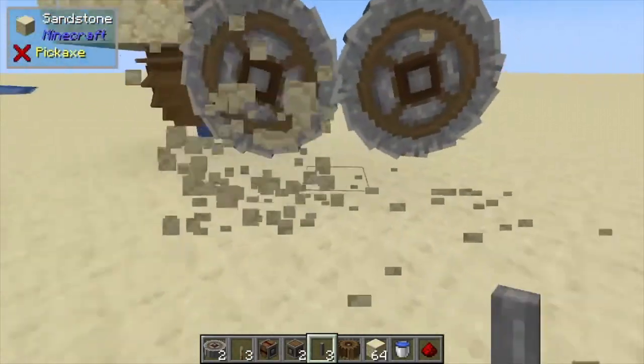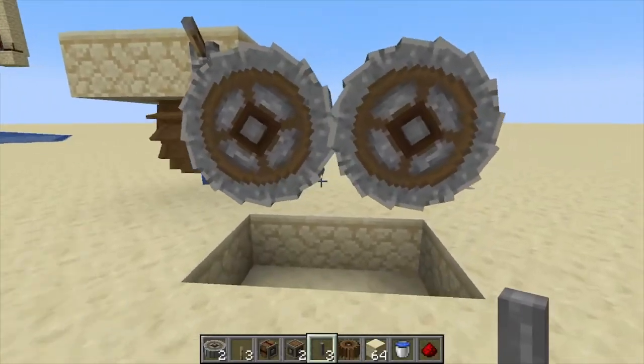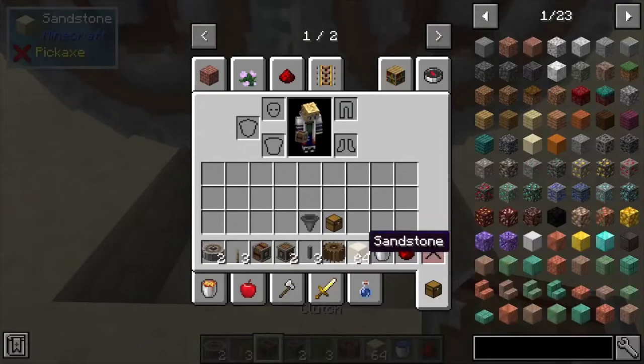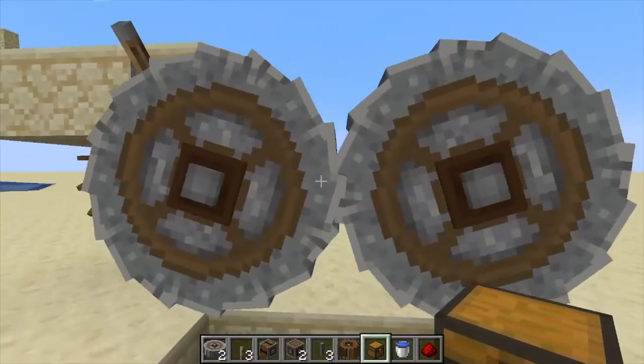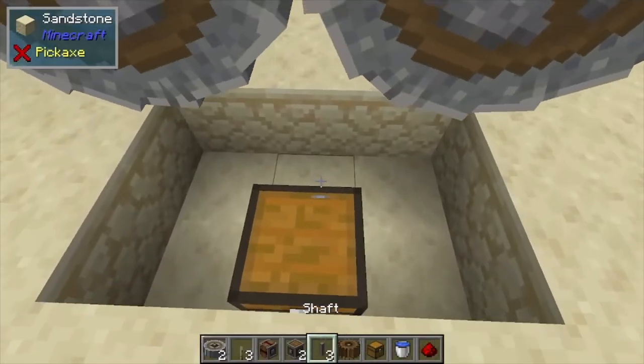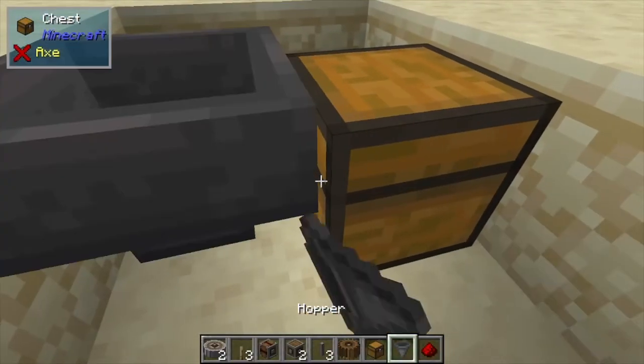You can add on to this a little bit for automation — build dispensers or droppers up top to drop items into the center, and throw down a chest with a hopper. It only needs one hopper because everything always drops directly in the center.